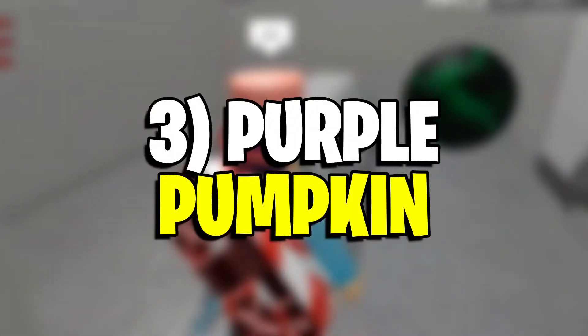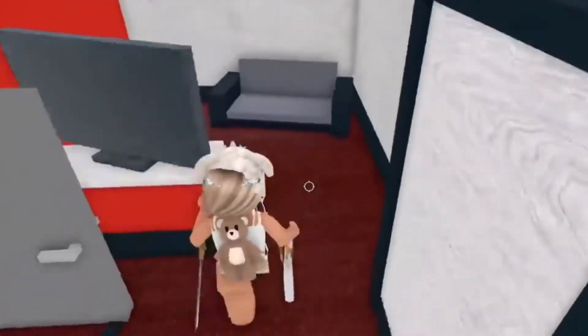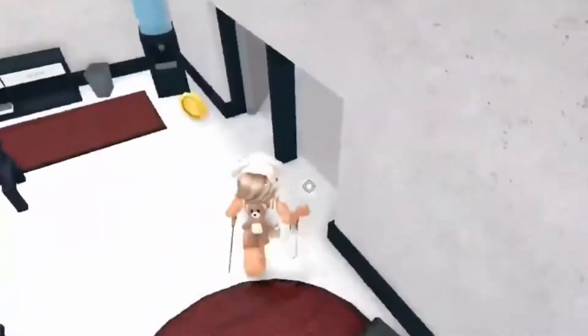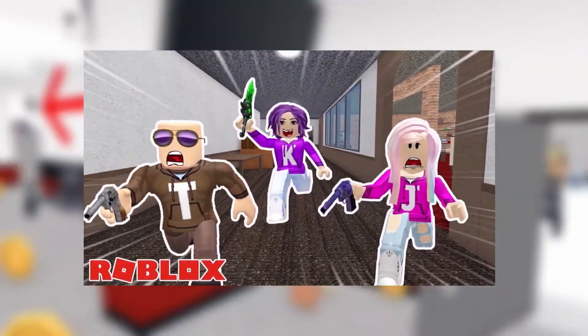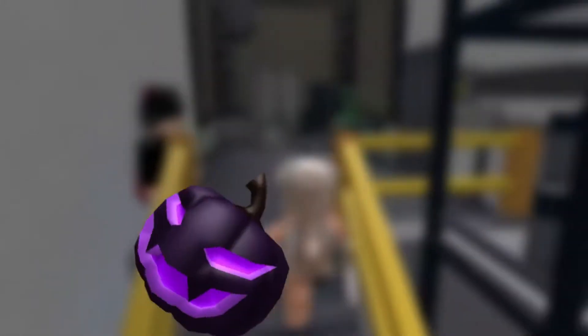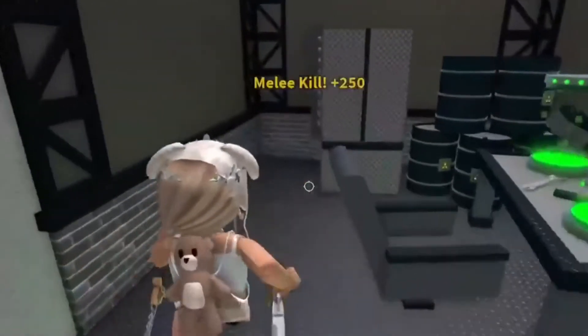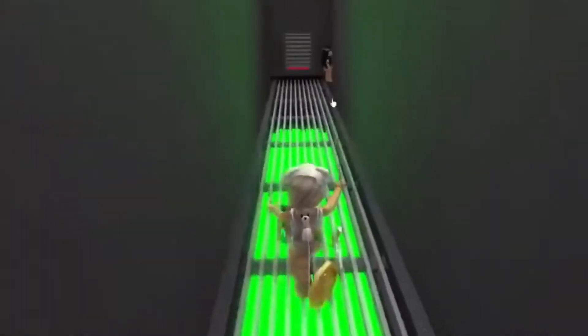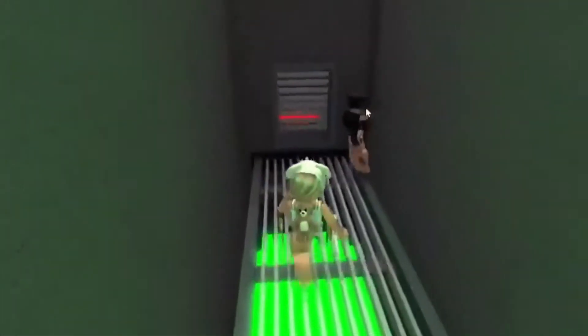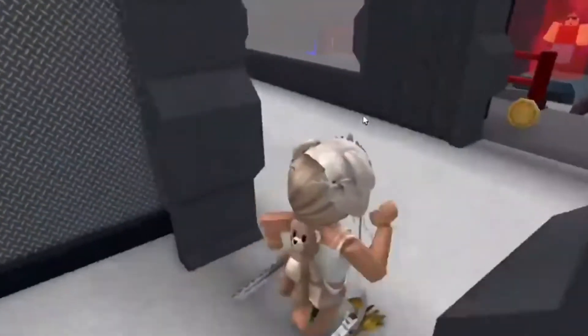Number 3: Purple Pumpkin. Purple Pumpkin was available to users during the 2018 Halloween event, making the pet one of the rarest commodities in the game. It's only available through trading, but unfortunately sellers can't be found easily. This pet is a pumpkin with a face carved in the front of it, just like a jack-o-lantern. The eyes and mouth are neon purple, while the head is a dark violet. Purple Pumpkin floats and follows gamers, giving them a gloomy feeling when they see it.